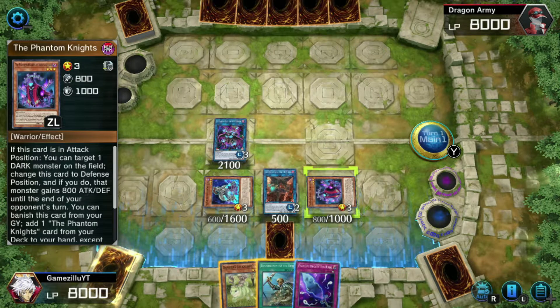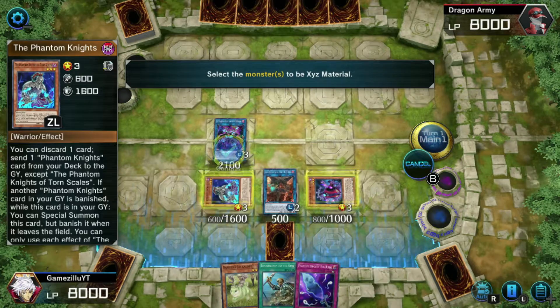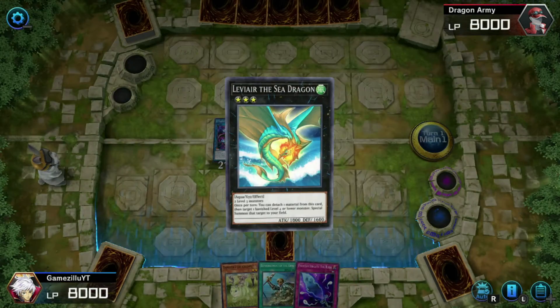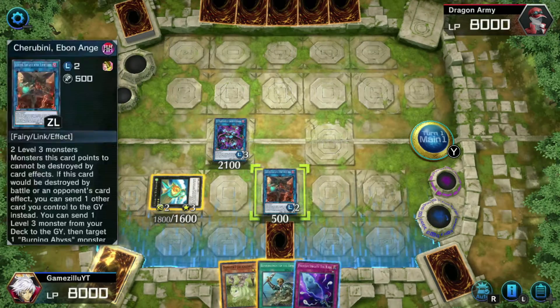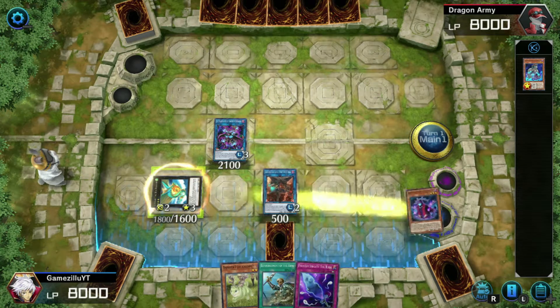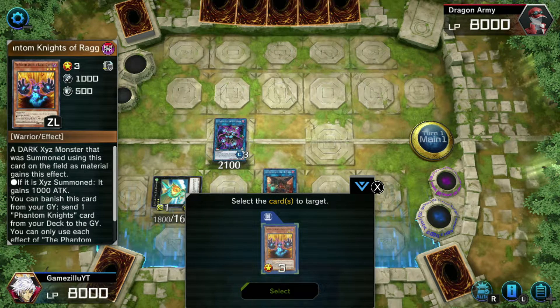Now we use Torn Scale and Cloak to special summon Levier onto the field. Levier's effect reads: once per turn, detach one material from this card, then target one Phantom Knights level four or lower monster and special summon it. We have Gloves in the banished zone, so we detach Cloak and special summon Gloves back onto the field.